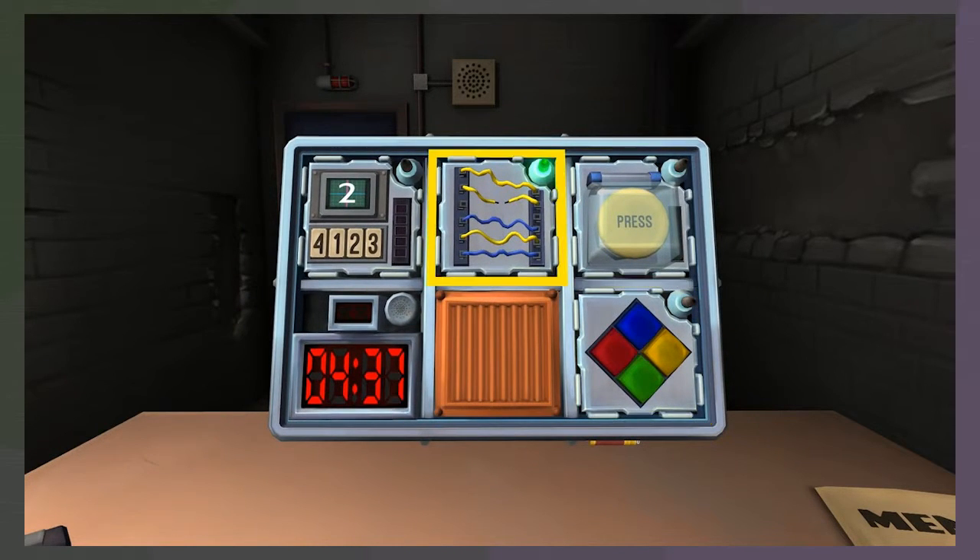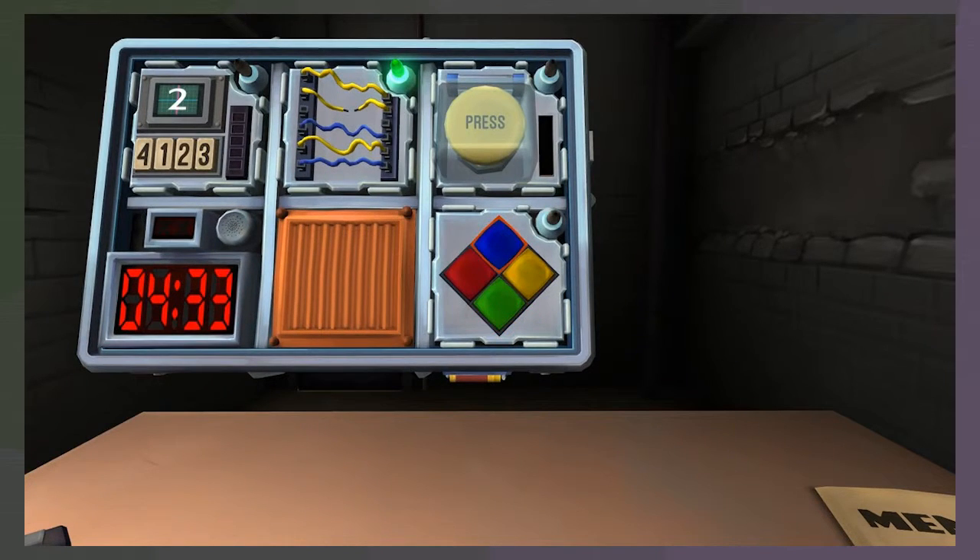Simon Says or button or memory? I'll go with Simon Says. No strikes — Simon Says is flashing red. Press blue. No strikes. Okay, it goes red, blue. Blue, red. That didn't like that.